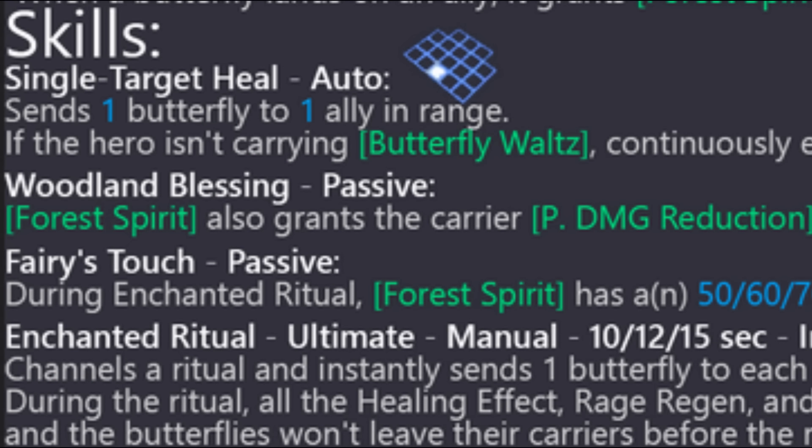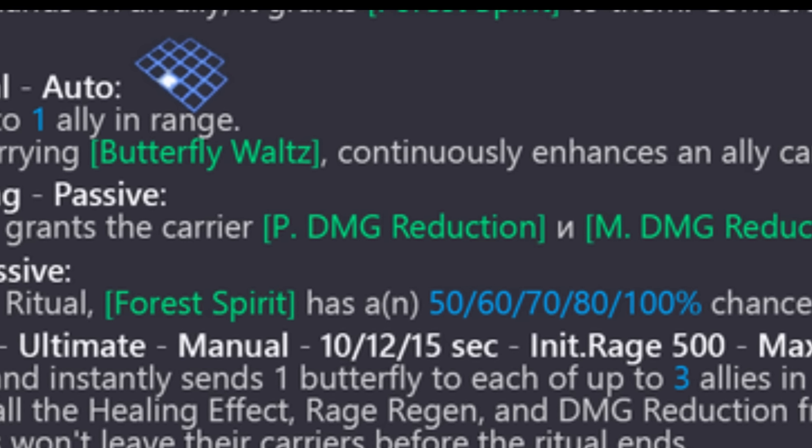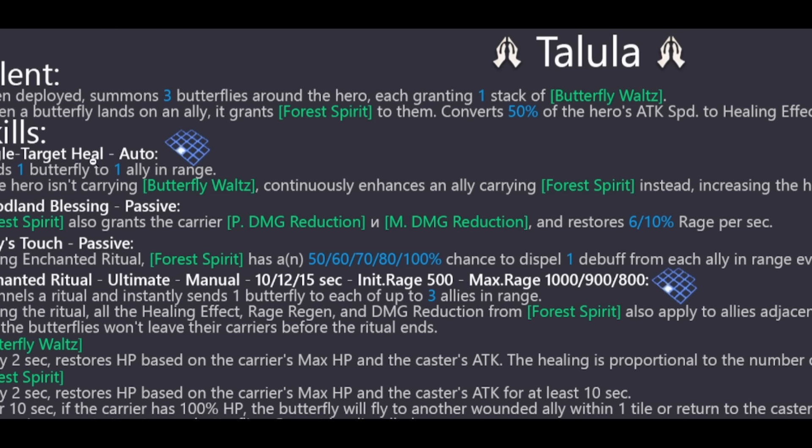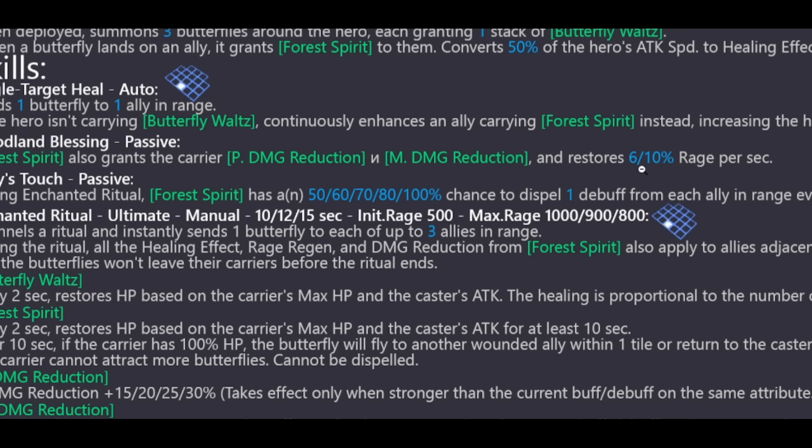She has two passives. The first is Woodland Blessing: Forest Spirit also grants the carrier physical damage reduction and magic damage reduction — very reminiscent of Medan or Lily, healers that help with damage reduction. And here's the big thing: it also restores 6 or 10% rage per second depending on skill level. That's crazy — when a butterfly lands on an ally and Forest Spirit is active, 6 to 10% rage per second is a ton of rage regen.